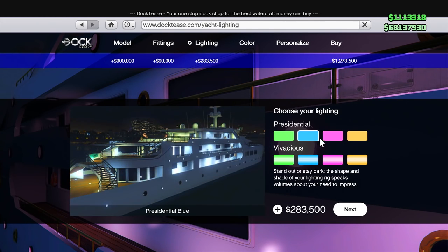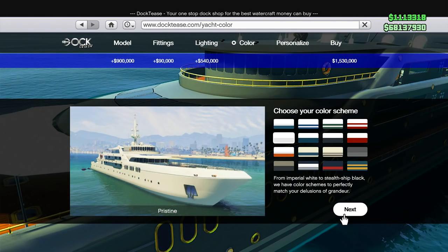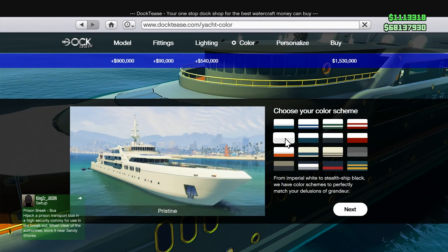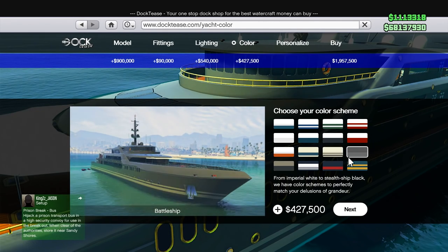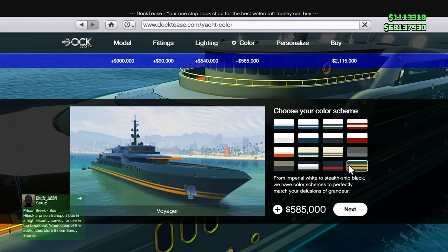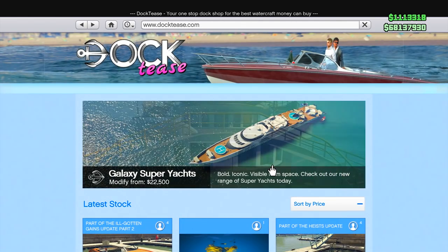Your lighting has discounts as well — green, blue, pink, and gold for Vivacious and Presidential are all going to have their own specific set of discounts. And also you can choose the color of the yacht itself. The more bold you get, the more expensive they're going to be, but each one of these colors does have their own discount. Whether you're choosing Pacific or Command, or whether you're choosing the Voyager, the Intrepid, or the Classico, you are going to get a discount on the color scheme of your Galaxy Superyacht.